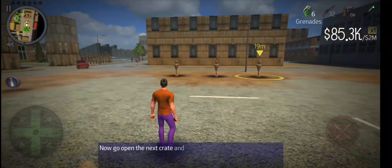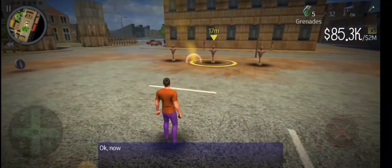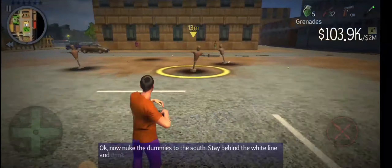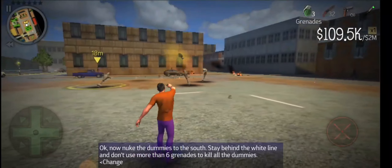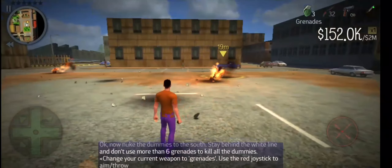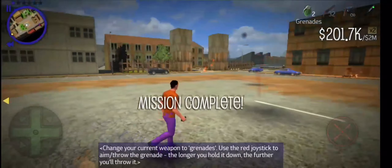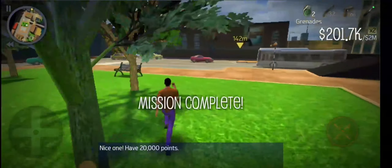Now go open the next crate and pick up the contents. We have to blast these 3 targets. Nuke the damage to the south — stay behind the white line and don't use more than 6 grenades to kill all the targets. Nice one! Have 20,000 points!